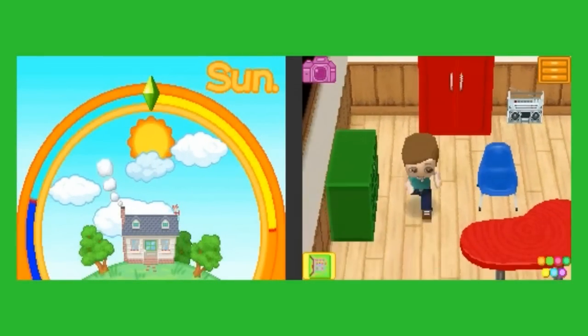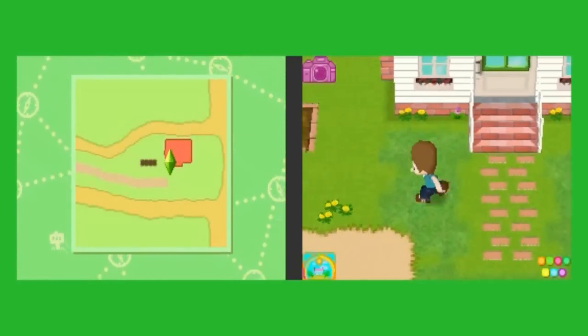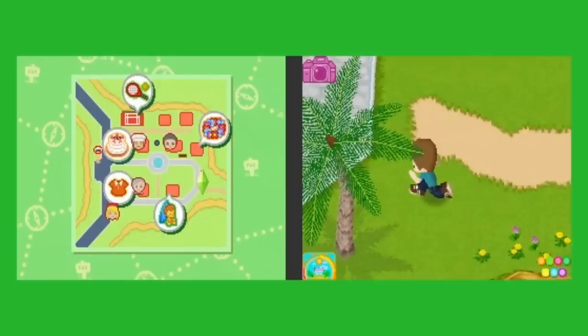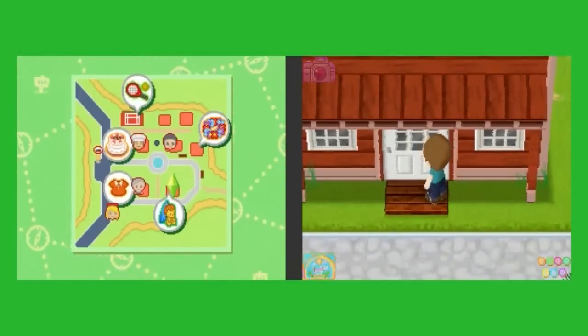What up gamers, TUG here. This is episode 11 of the Ultimate Let's Play, My Sims. Now if you recall in the closing moments of the previous episode, I talked to Charlie in the cake shop. He said Tyler was a little down in the dumps. So what we're going to do today is pay him a visit to see if we can cheer him up.